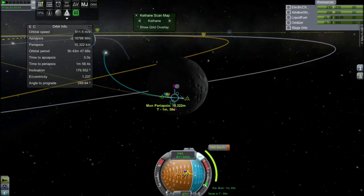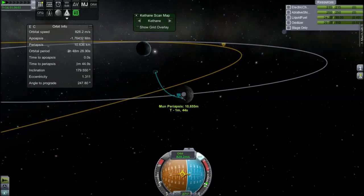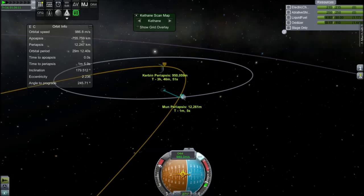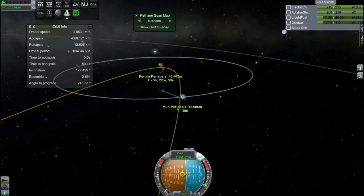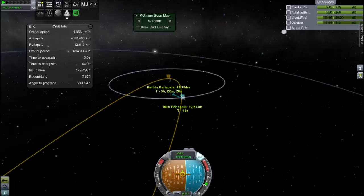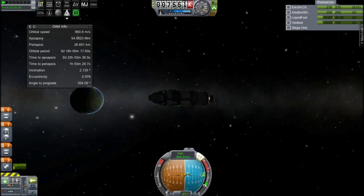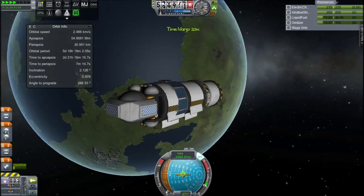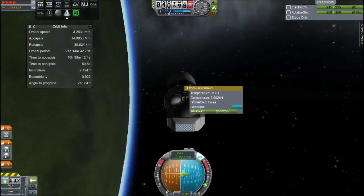I'm going to move the maneuver node and perform the burn earlier, which drops the delta-V needed quite considerably. We obviously aren't going to stay in orbit around the moon because we must return with our bountiful science - about 200 science, that's pretty good yield for one mission. I need to perform a quick correction because there are still some pretty hefty floating point errors on KSP. Basically what that means is when you change influence sphere your periapsis or apoapsis changes slightly, which is kind of annoying, but they're working on it.